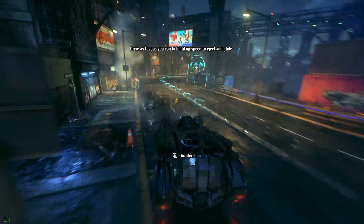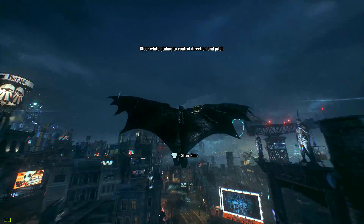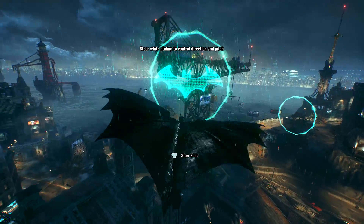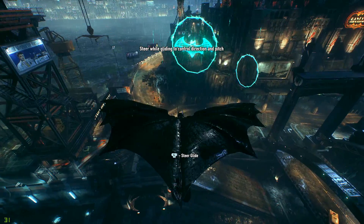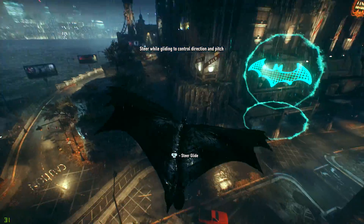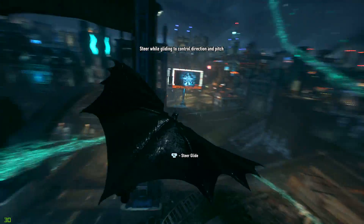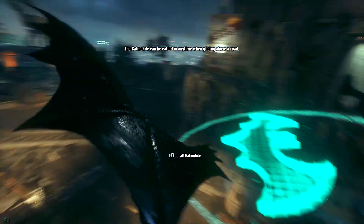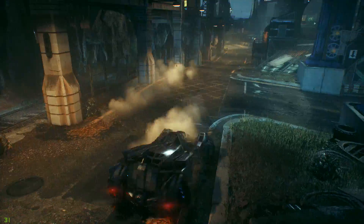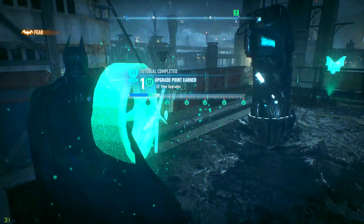Look at this bad boy — Batman's got some hops. Steer while gliding to control direction and pitch. Oh god, oh no — Batman please. I'm not confident yet. That was easy! We got a WayneTech point. Kind of messed it up in the gliding sense, but we made it.